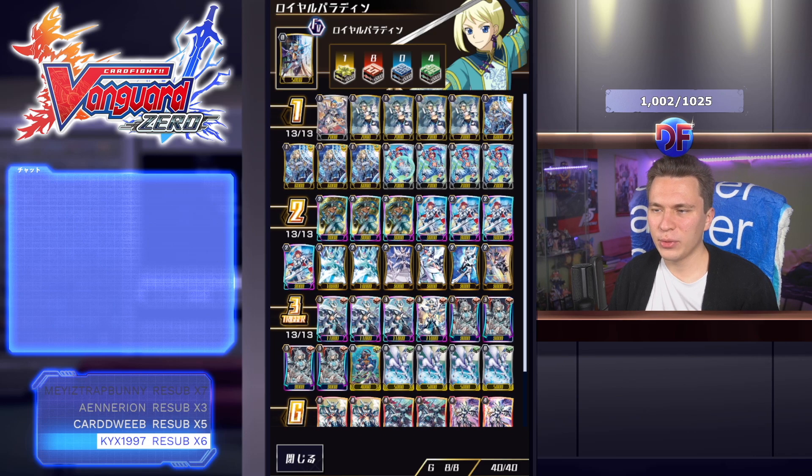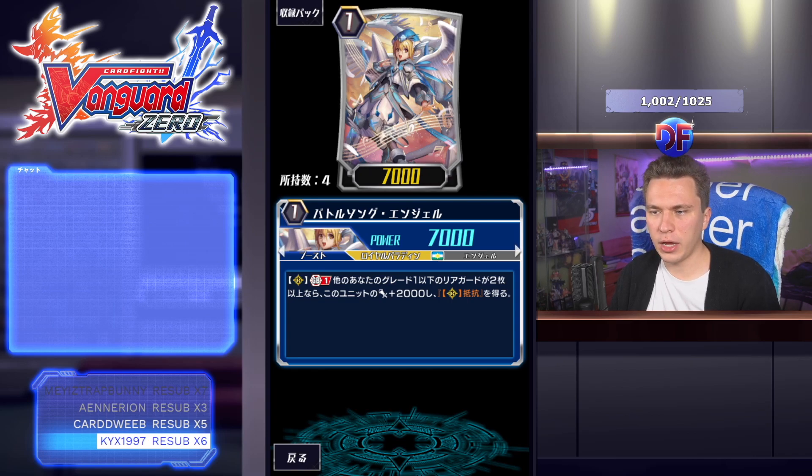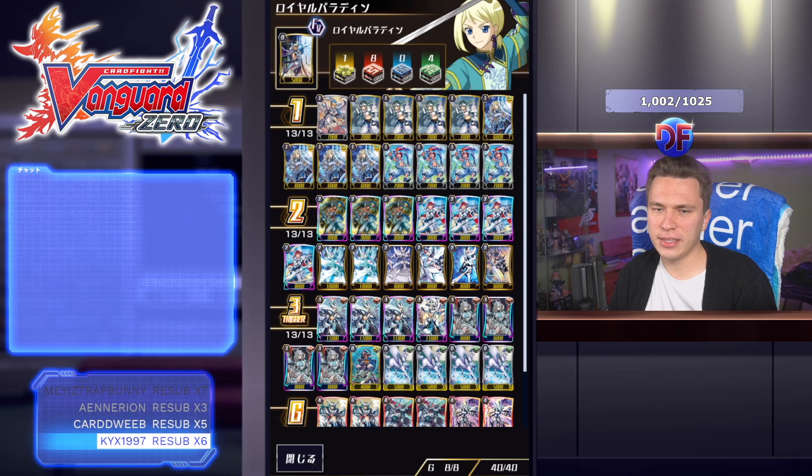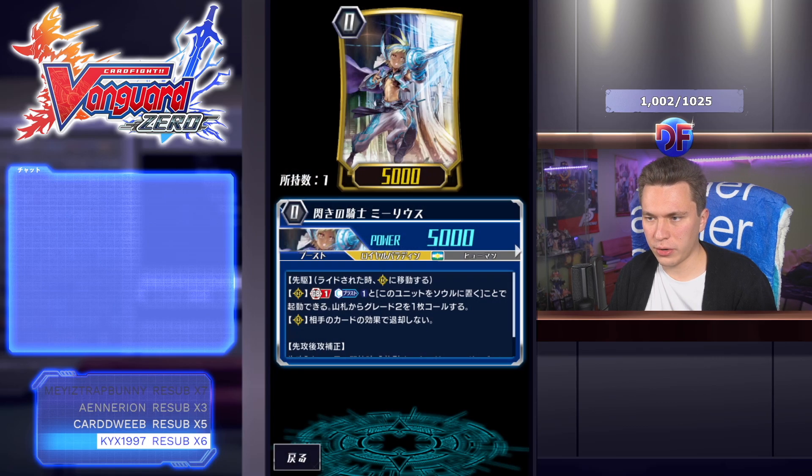We still run four Pier. I was running two and then three at one point, but four is best because especially in late game turns where you're doing multi-attacks in the main phase thanks to Benny's L, you really value that plus 2k he gives to his column. You can cut one to play a second copy of Battle Song Angel — GB1, if you have two or more other grade one or lower rear guards he gets plus 2k and Resist. But the condition is heavy because you need three grade ones total on the board, which is tough in this lineup.